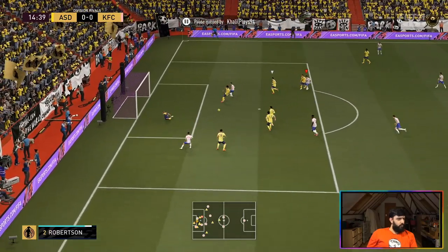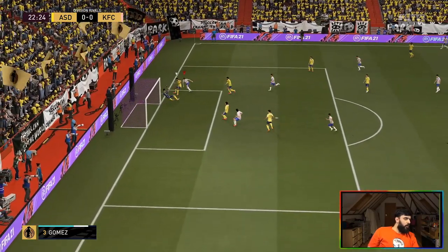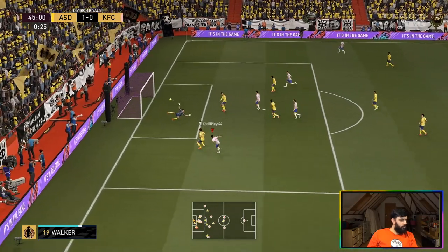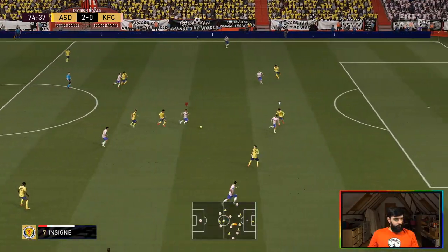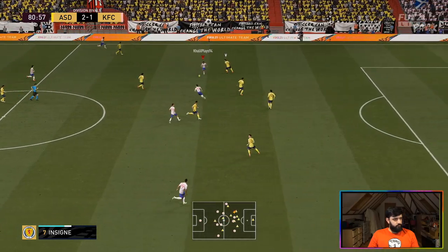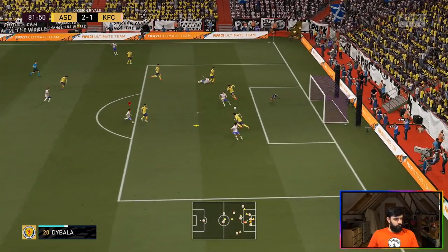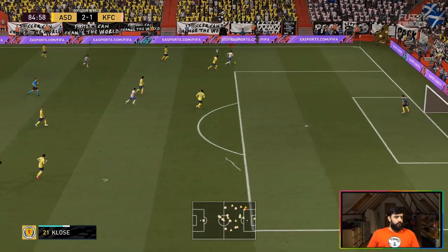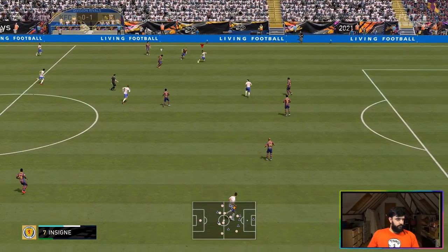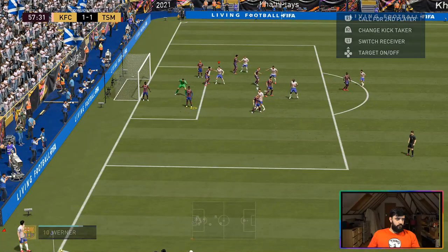One of the biggest pros of this card — and something really important about this Klose card — is his runs. His positioning is sensational; it may be the best positioning I've seen this year in FIFA. He holds the line so well, makes runs at the right time, and his attacking awareness is just sensational. It's a shame he couldn't take advantage of that because his acceleration, despite what it says, didn't feel quick at all. I ended up having to settle for difficult shots outside the box, which isn't his strength.